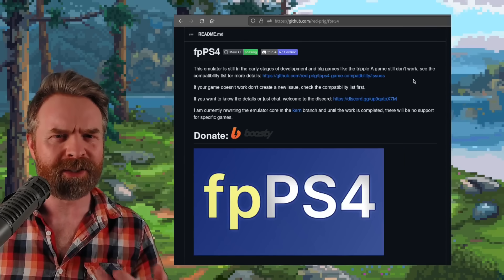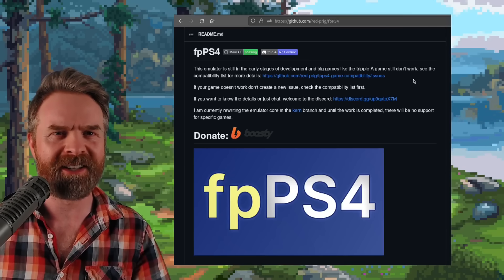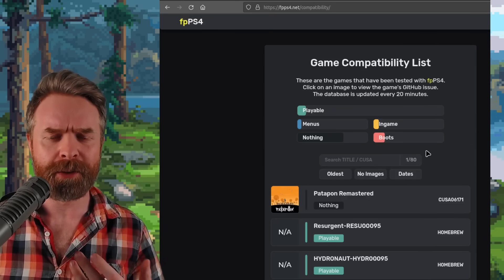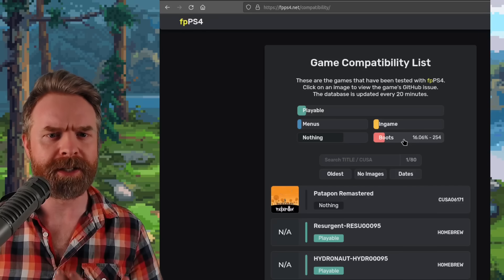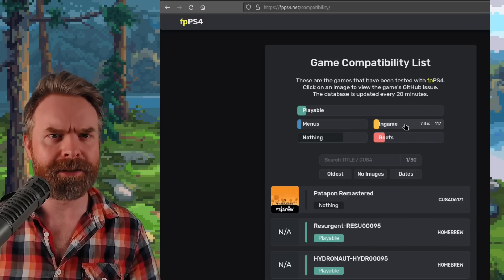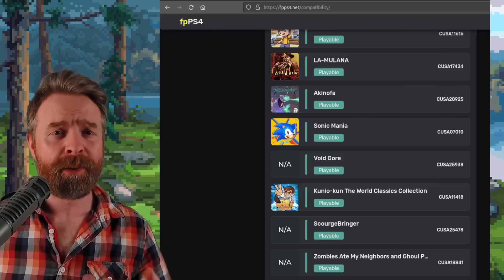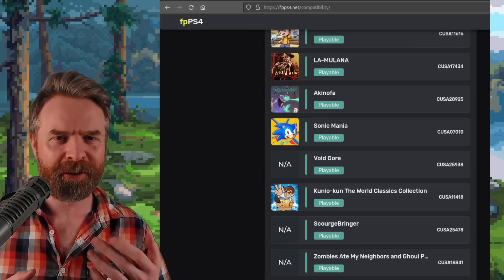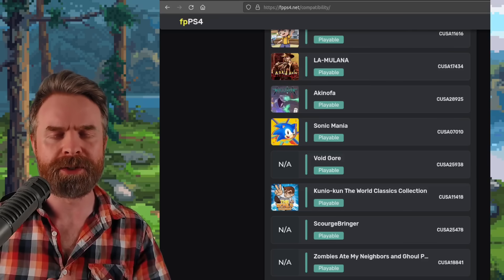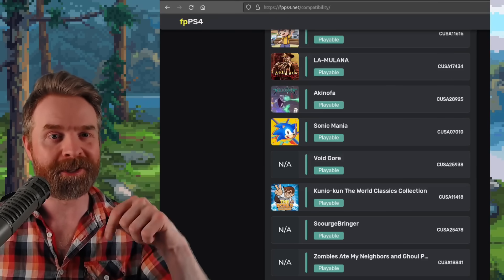Next up, we're talking about PS4 emulation with FPPS4. If you haven't checked the compatibility list lately, you may want to give it a look. As of this video — and this list is updated every 20 minutes — 254 games are listed as booting, 88 get into the menus, 117 get in-game, and 91 are now listed as playable. FPPS4 is still in very early stages of development, so you won't see massive AAA games listed as playable just yet. I'll drop a link to the compatibility list in the description below.